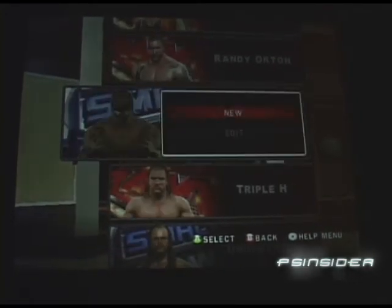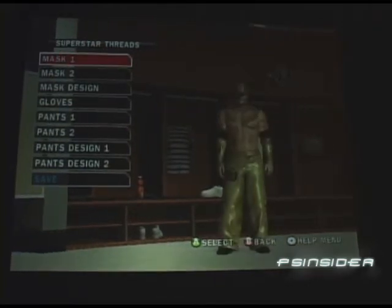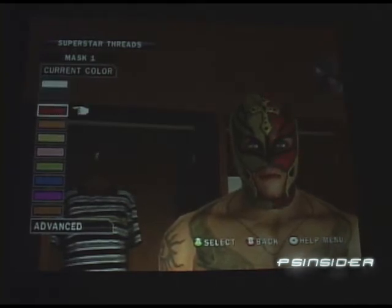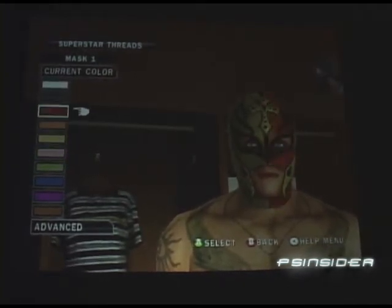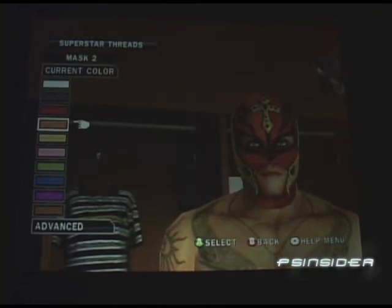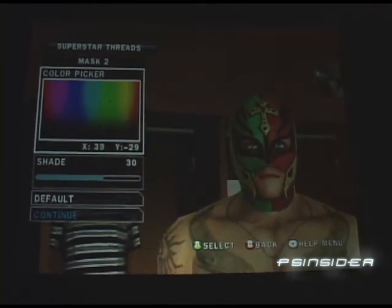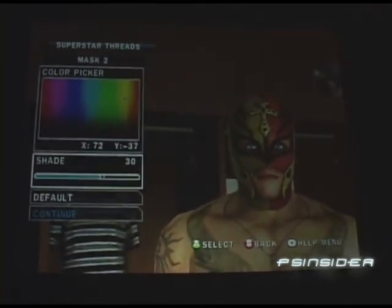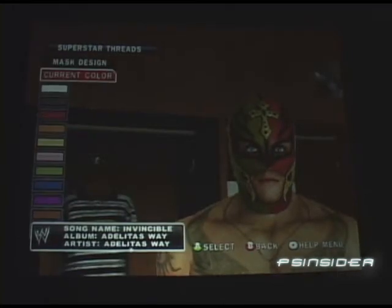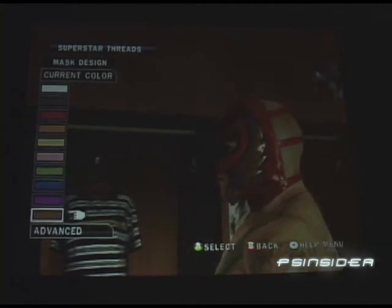We have custom menus set up for each superstar highlighting each of their parts. We're going to use Randy here — he's typically a colorful guy whose outfit changes every week on WWE programming. As you see, you can go in and change every part of his outfit to any color you want. We break down every single part and allow you to change the color. You can save up to three alternate attires per superstar, and with a roster of over 60 guys, that's a ton of alternate costumes.